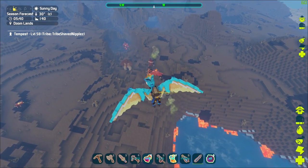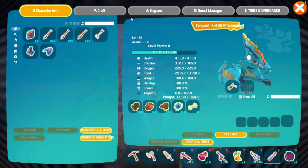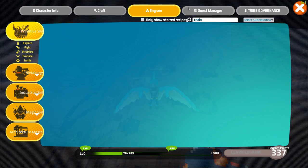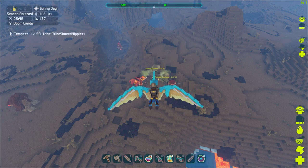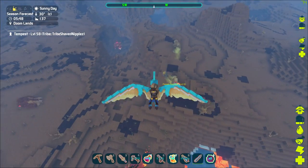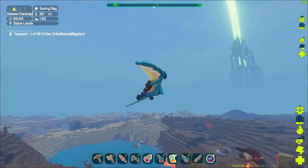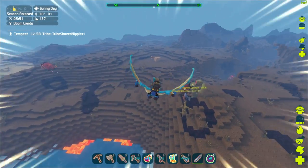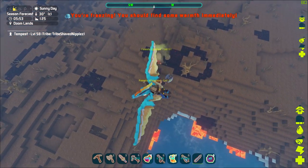You can see the three-headed dogs joining in on the fight — everybody's getting in on it. If you look up the chainsaw, it's industrial tier and is level 75 to unlock. I can't actually use it because I need oil for the fuel required, but I still got one, which is pretty cool, and it's not a very difficult or dangerous thing to do.